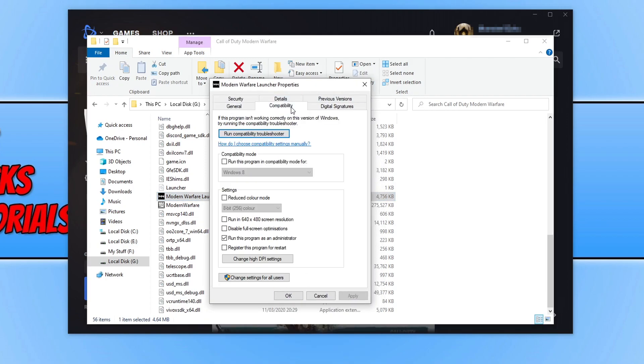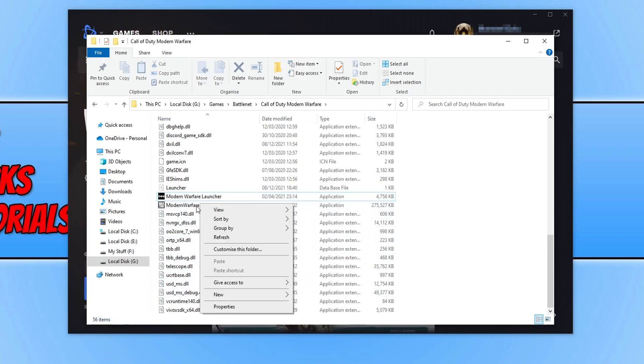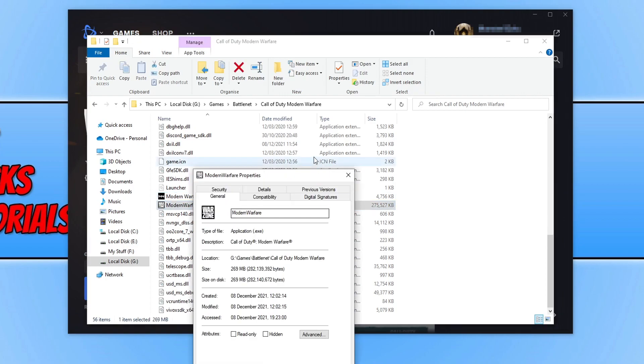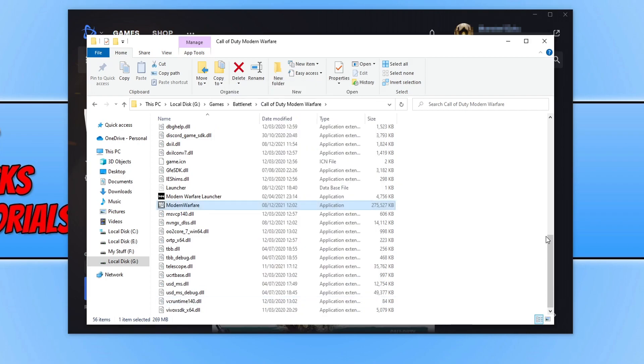Tick the option that says 'Run this program as an administrator,' then press Apply and OK. Do the same for the Modern Warfare .exe — right-click it, go to Properties, select Compatibility, tick 'Run this program as an administrator,' and press Apply and OK. Then launch the game and see if that fixed the issue.